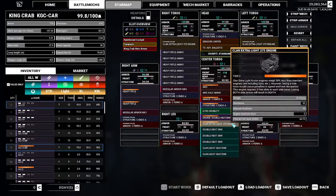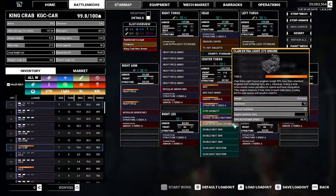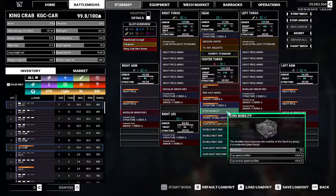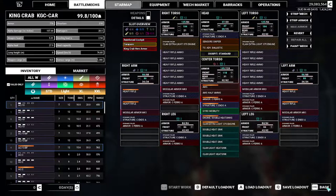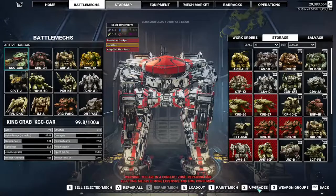We've got some extra armor in our torsos to protect the ammo because these do explode. We got rid of the 300 for a Clan 375 engine, which gives us a base of 60. Mobility gyro gives us a 10 speed modifier — and we're not done yet, because we're going to our upgrades.